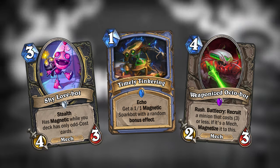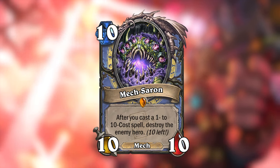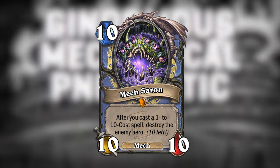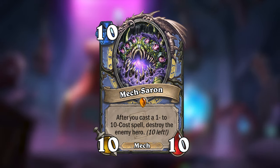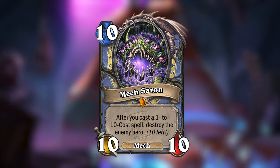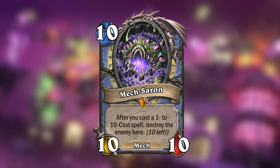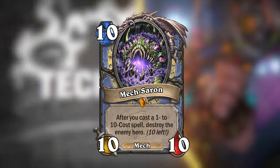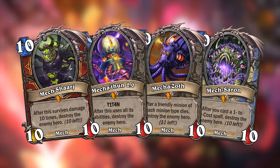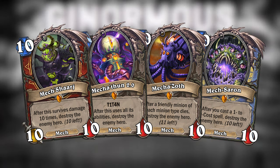The last card I've made is Dr. Boom's final doomsday machine, the legendary for Mage: Meg Saran. Meg Saran is a 10-mana 10/10 mech, and after you cast a 1, 2, 3, 4, 5, 6, 7, 8, 9, and 10 cost spell while Meg Saran is still on the battlefield, he will destroy the enemy hero. So there you have it — all of Dr. Boom's not-so-terrifying minions of mass destruction. If you're playing these, at least you'll probably be having fun while losing the game.